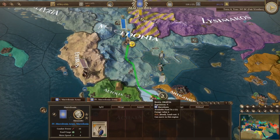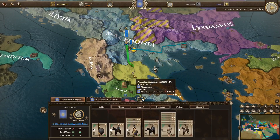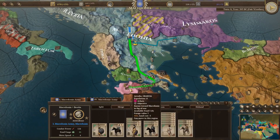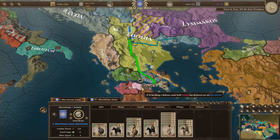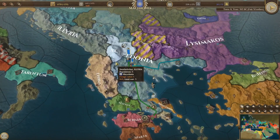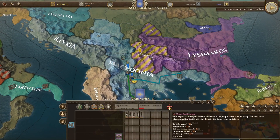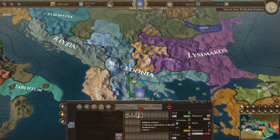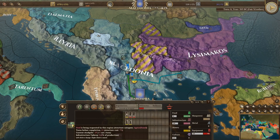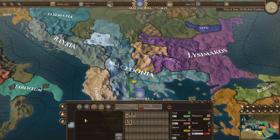Let me grab my smaller army and move them to protect the area. My big army — do we have enough food? Move towards here because we're going to have to fight Achaia since they attacked me. Just go straight up at them. You guys are still raided, but this area is not considered raided anymore, so let's move some people into infrastructure and try to build something that makes food and health.